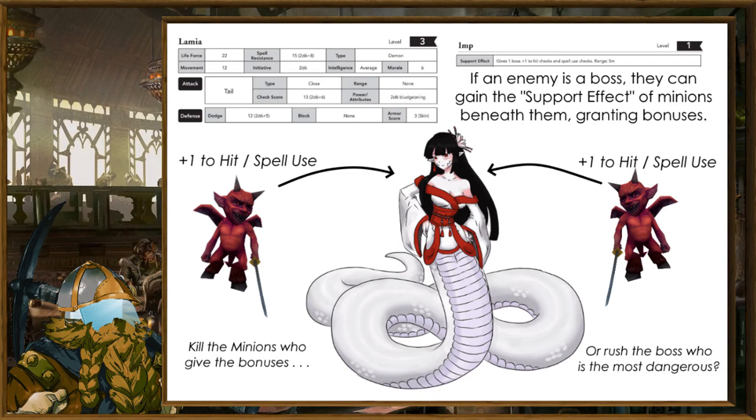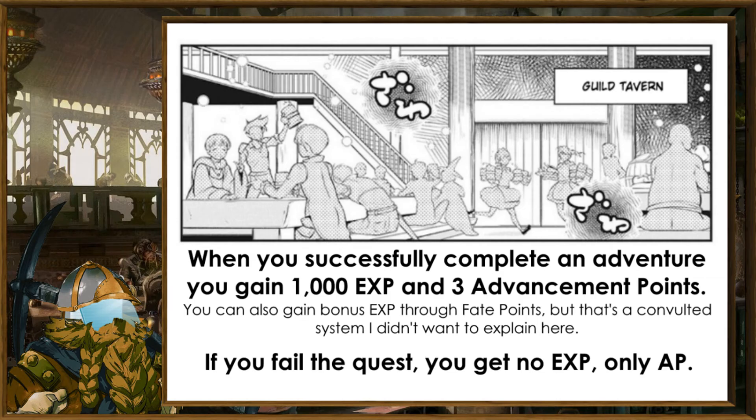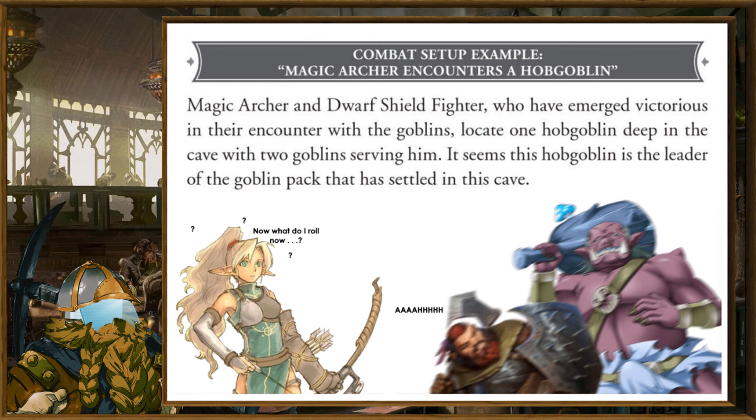Combined with the unique dynamic of boss enemies and their minions who feed them power, you have a pretty interesting combat system with lots of moving parts, each one being relatively well explained. When it's all said and done, you complete the adventure, get some adventure points for more skills, maybe increase your adventure level — which is different from your class levels — get experience points to buy new classes, and maybe even rank up in the Adventurer's Guild.